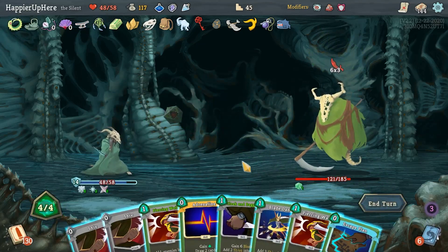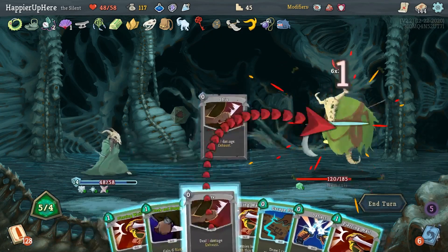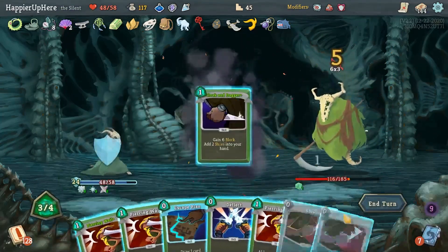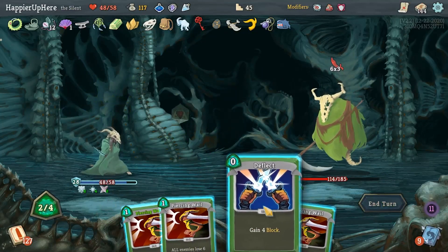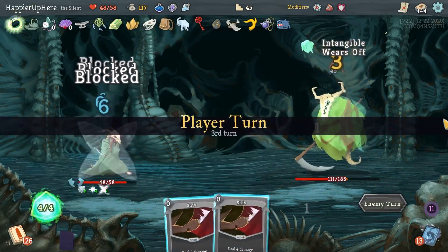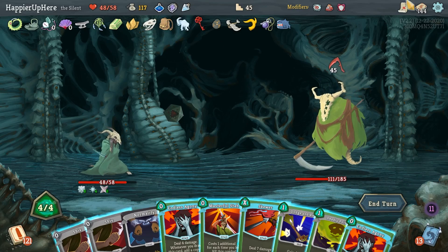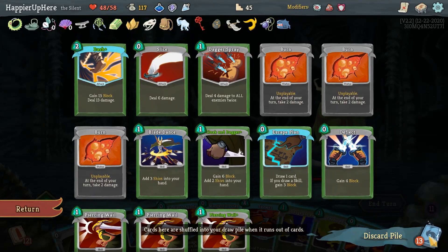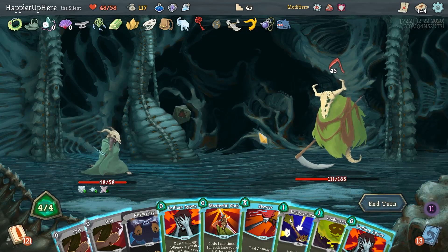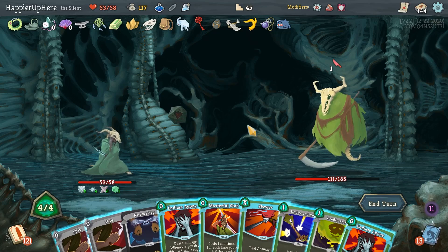I'm fully defended. Adrenaline - hope it doesn't give me a Normality. The rest can be Shivs. Shiv, Shiv, Shiv, Cloak and Dagger - only one damage but better than nothing. Caltrops, Deflect. Now with Piercing Wails I could get them back with Liquid Memory. This is the worst timing for a Normality. I kind of want to keep Ghost in a Jar for the upcoming boss fight, but I might need it here. Let's use it and try to perfect this one.